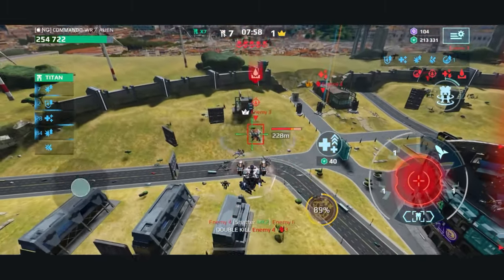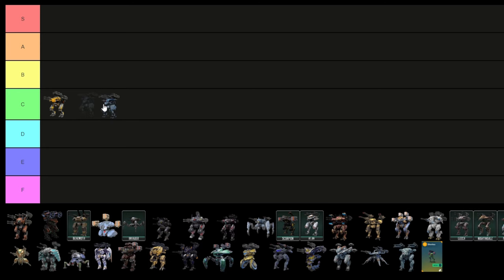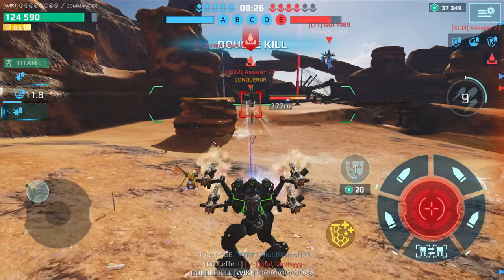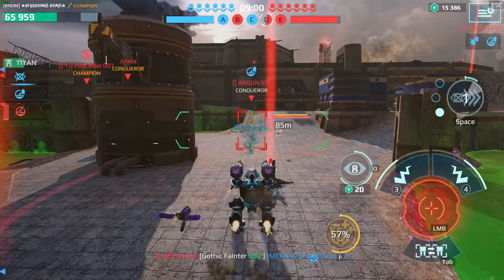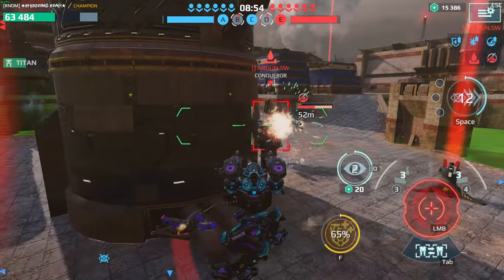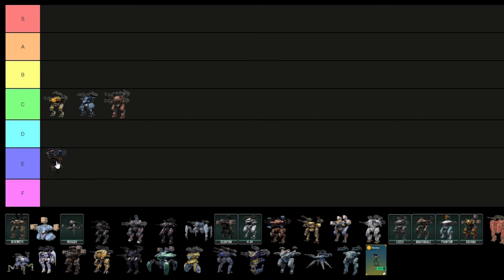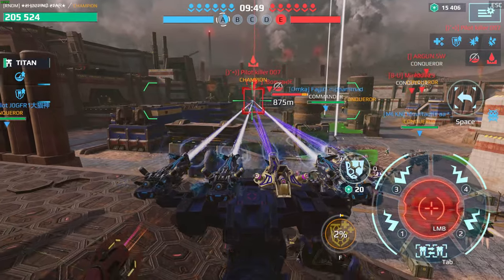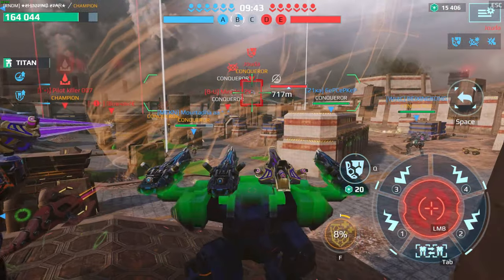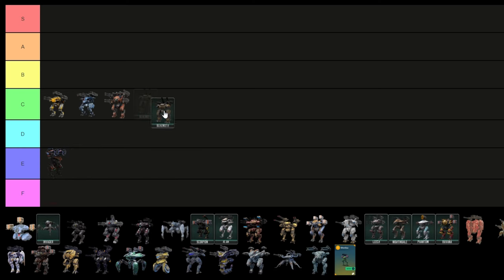Siren, the sister robot of Harpy, so pretty much the same things. Siren has a stronger reflector with the cost of a less damaging ability — C as well. Typhon, 4 medium weapons, a powerful ability, and good pilots — all well done here. Hitpoints is the weakness once again, so C for the Typhon. Orochi, old isn't always gold, as Orochi proves to be true. The ability nerf was so severe that it brought down Orochi from among the best robots in the game. Now it is ranked at D, which is a huge decline from before the nerf. Behemoth, many players still prefer Behemoth over Crysis, simply because the durability is massive, and there's even a legendary pilot to boost survivability further. Speed is the key, and Behemoth isn't really swift, so C is fitting for him.